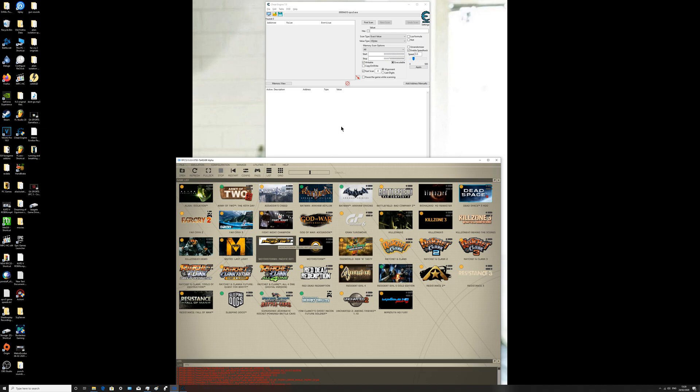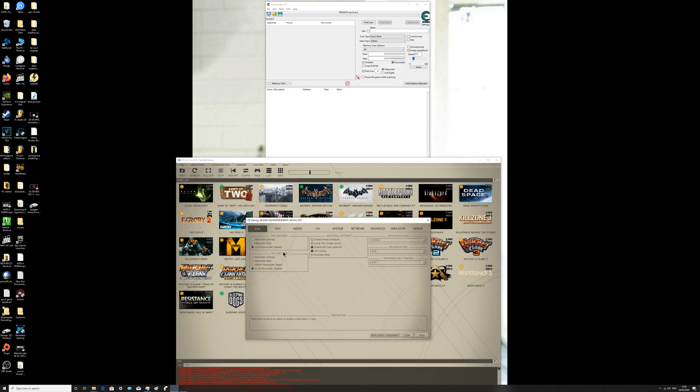So you're basically locked onto the RPCS3 process, changed it to 0.5 which is half the speed. These are the settings — you'll see the gameplay in a minute, don't worry. Take a quick pause of the video if you want to look at that — there's the GPU settings. Pause the video if you want to look at that.